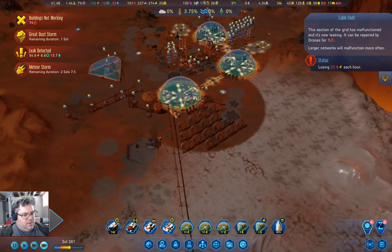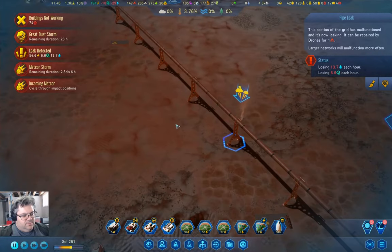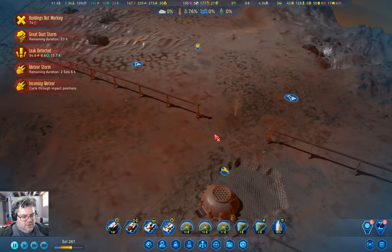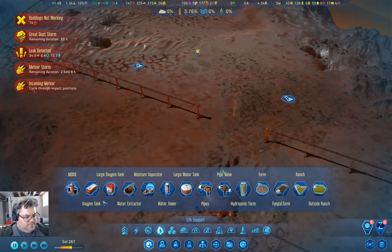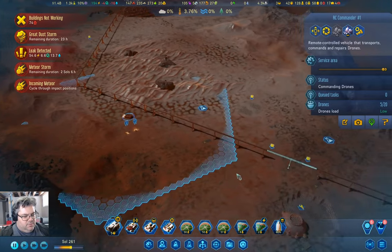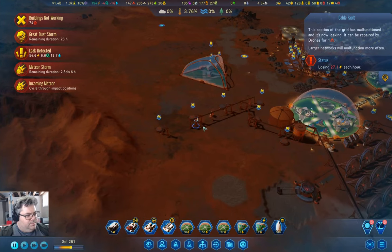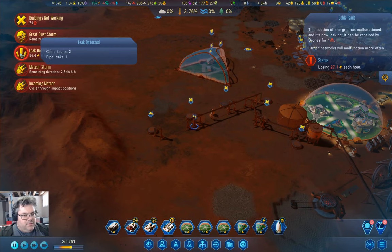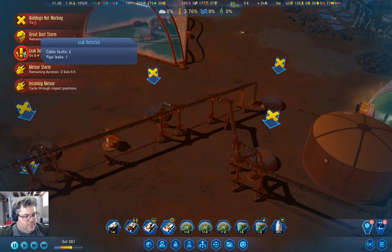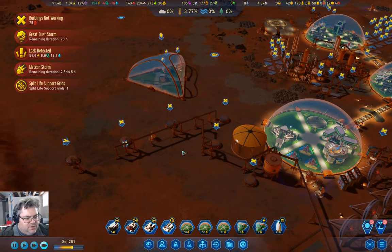We've got a sol left on the dust storm. Everything down here is going pear-shaped. Now we can see a pipe leak — there. We have a cable fault there. It's really hard to do anything about a leak if you can't see it.